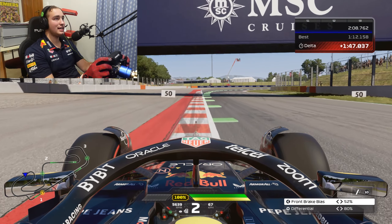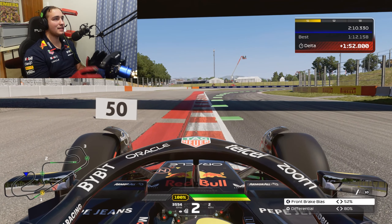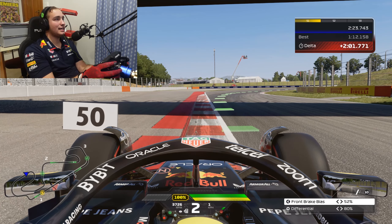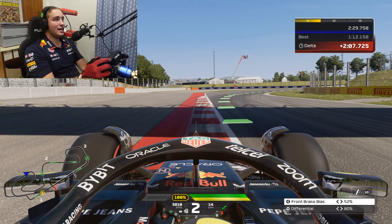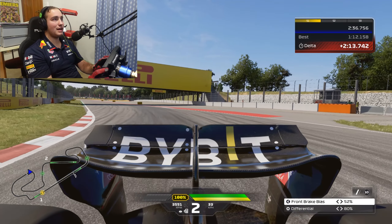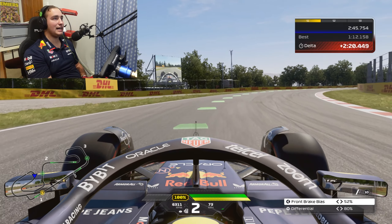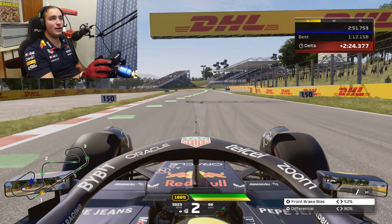Turn four — again use a bit of open real estate. Try to get as close to the outside as possible, because the more open real estate you use the more lap time you gain. Braking around the 75 metre mark before the corner. The turning point is just after the 15 metre board, or you can use the shadow from the bridge as your turning point. Hit your apex, hang the inside as long as you can, then just let the car move to the outside. If you go searching for that inside you'll find more lap time there.